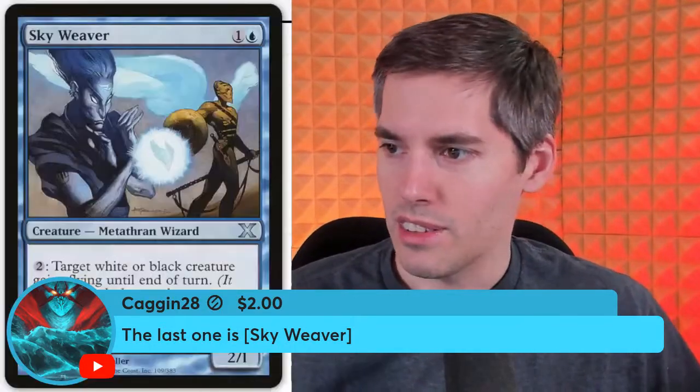At least they didn't call it a Metathran anymore. The Skyweaver: blue one generic, 2/1 Metathran wizard. Pay two: target white or black creature gains flying until end of turn — Red Bull does give you wings. Skyweaver is basically the Red Bull of the set.